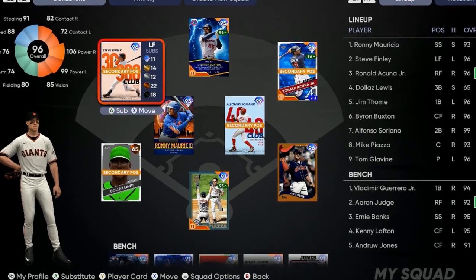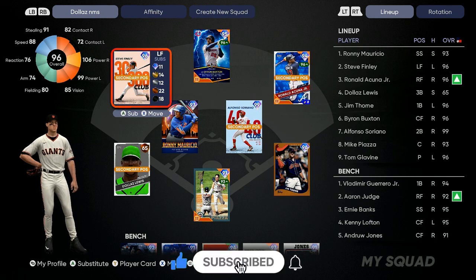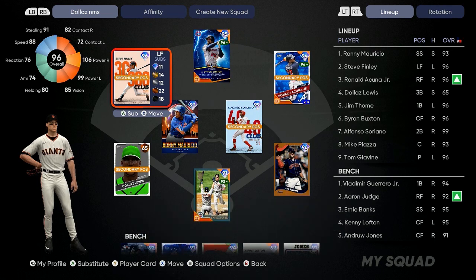What's up everybody, welcome back to another MLB The Show 21 video. Drop a like on the video if you're new to the channel, hit that red subscribe button and turn your notifications on. Today we're going to go over the easiest way to complete Team Affinity 2 — full breakdown. Roll to 10K, put that in the comment section.